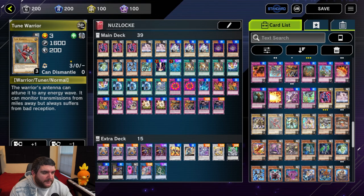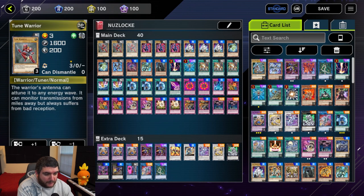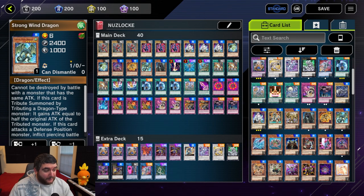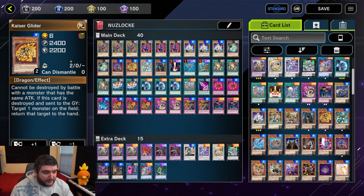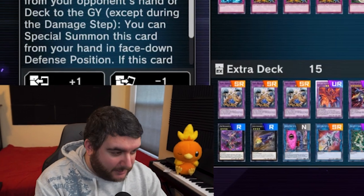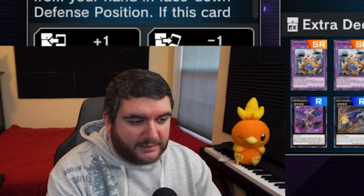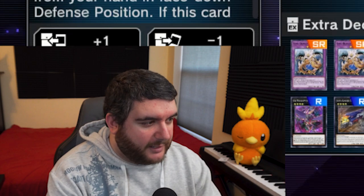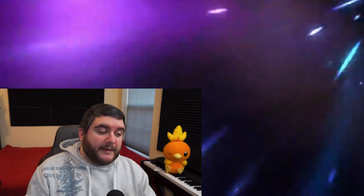Cyberse Quantum takes a tuner and a non-tuner. This paired with any of our level fours makes Cyberse Quantum — and it is a warrior, so we could play ROTA. We have the Solitary Sword and the B-Trooper's Ascent to facilitate tribute summons. We just have to make sure we get lucky and don't brick on a ton of traps.